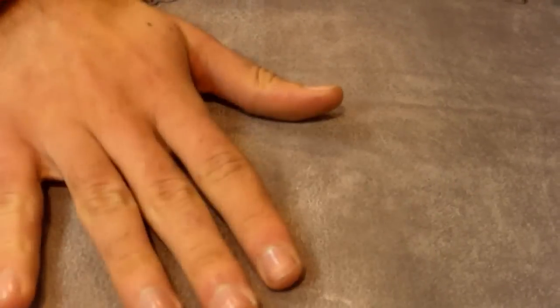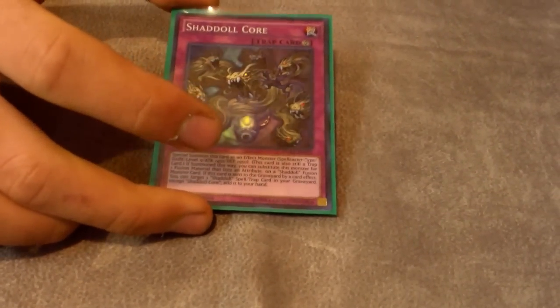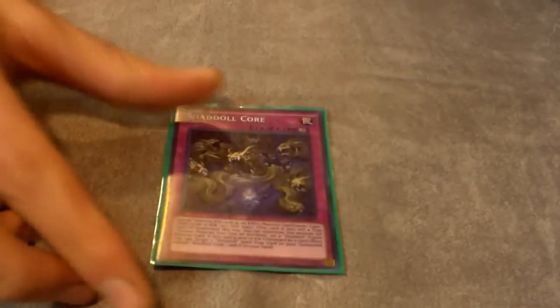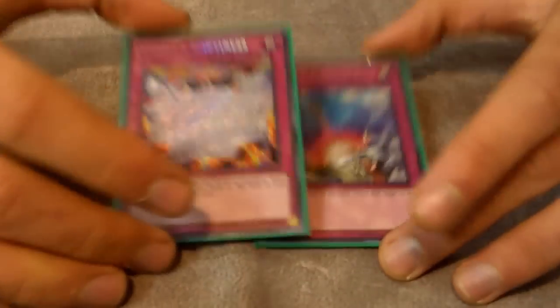With Phoenix Wing Wind Blast you can discard Glow Bulb, which is great. If you use Super Polymerization you can discard whatever you need to. One Shutoff Core — this card's really good now because of Grista; there are more targets to get back. When it's sent from the deck to the grave by card effect you can get El Shadol Fusion or Shadow Fusion — five targets for it now. Also, Grista is really good.